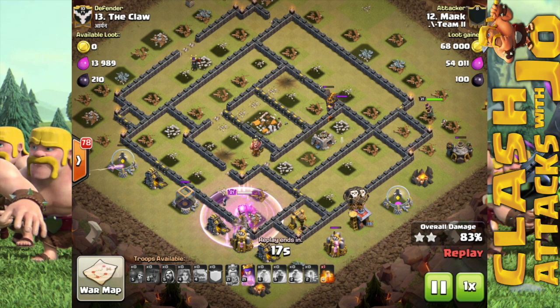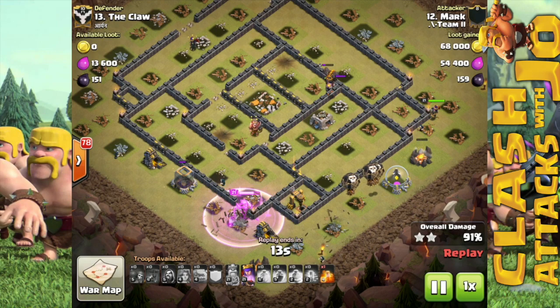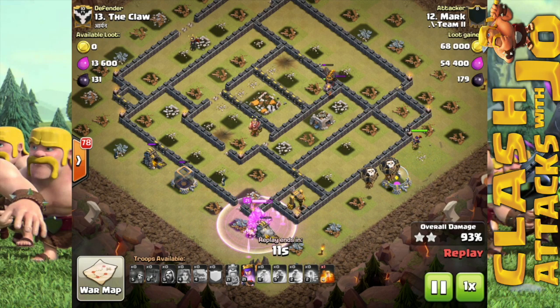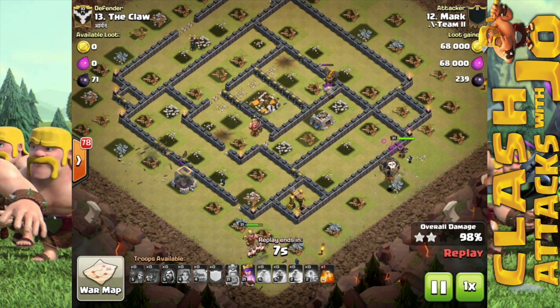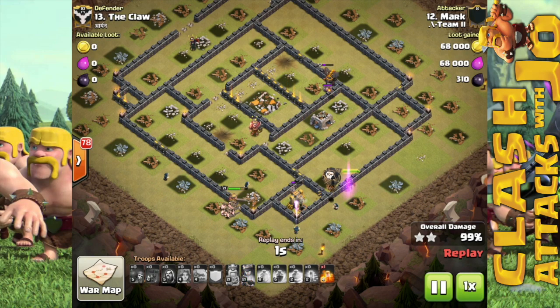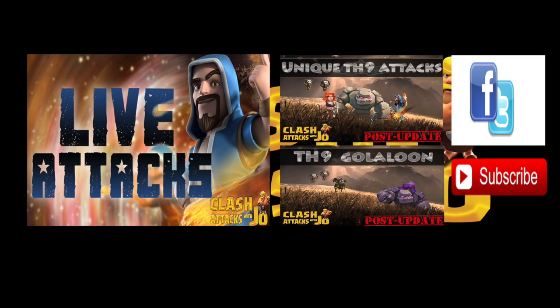The hound that was in the clan castle didn't really pose much of a threat to the troops because the valkyries move so fast when in rage. So a very good strategy to try out on these bases where the air defenses are more centralized in the core, mainly for anti-air attacks. These are a couple more videos to check out from my channel — please like, add some comments below, and as always, you take care.